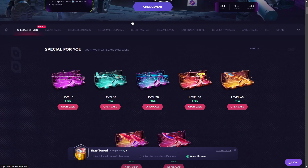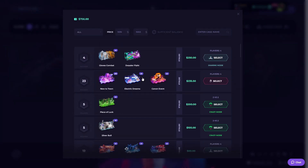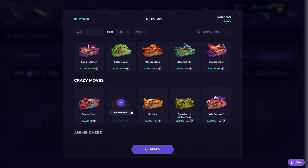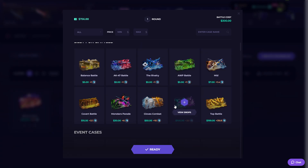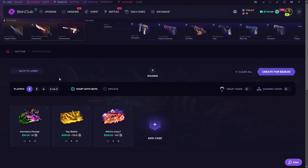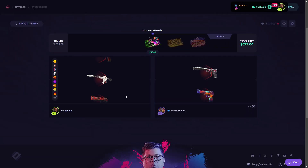Bro are you serious? Okay, let's start some crazy battle again. We can add 23 rounds — look at this. I want to take some risk and add someone crazy. It's a really insane case. Maybe we can try Monster Case and one Top Battle. Monster Case — let's do it like this, come on.